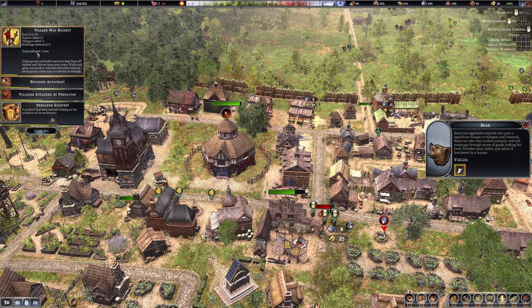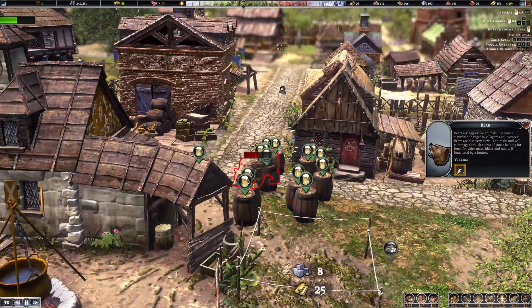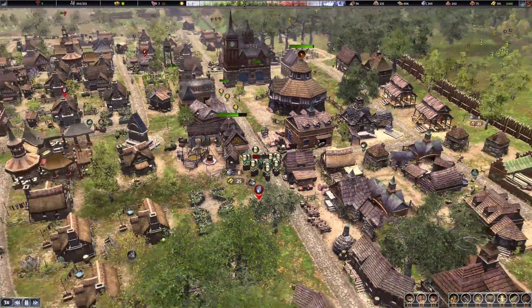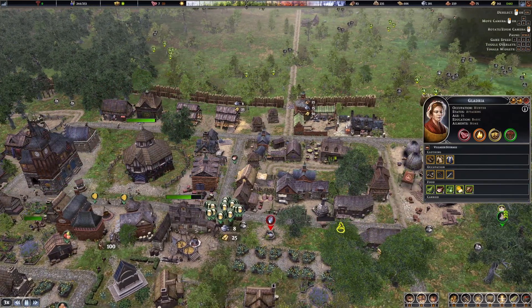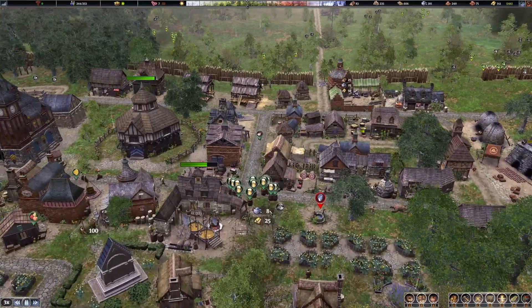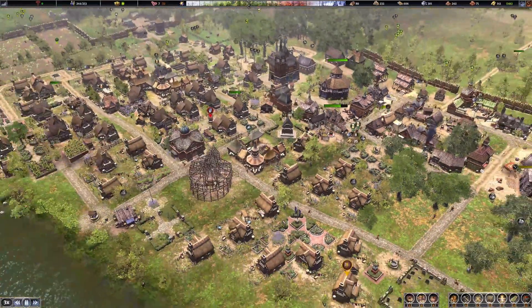Village was raided. Item pillage - one iron. They managed to steal one iron from me. All in all then, it was actually... oh my god, what are you doing to my beer? Not the beer. Come on. Hopefully the hunter comes and finishes that. We'll let everyone out after. There we go. Lively stuff. Can you go pick that up and tidy it up please? Put it all back in. There we go. Important stuff, those - kegs of beer.